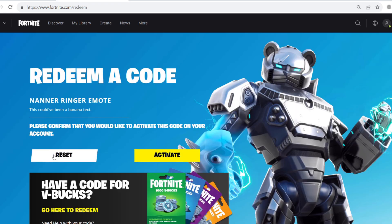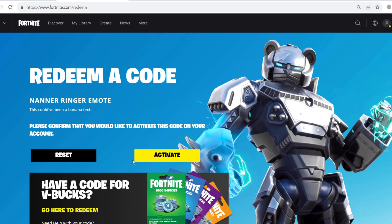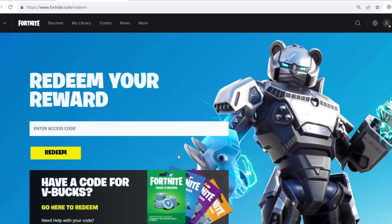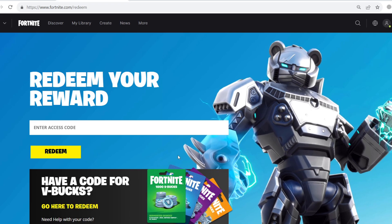Then simply press Redeem. The Nano Ranger emote will be added. Just make sure you press Activate before you leave. This emote is limited time, so you need to get it before it goes away — as far as I know it's only for the first 20 players using this code, so make sure you go and use it early.